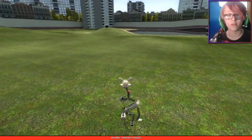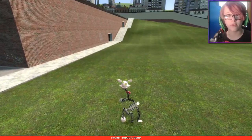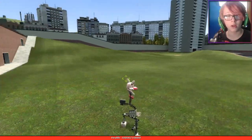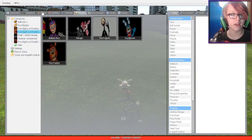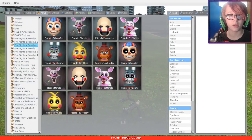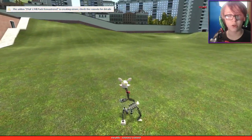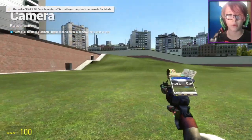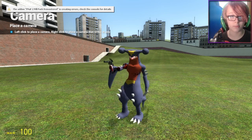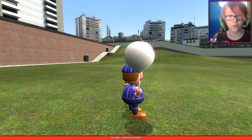The next morph is Mangle. This Mangle is still slow but actually faster than the other Mangle before, and it stands up more properly. Let's spawn in an enemy for this one - hostile Toy Chica. I just slaughtered it. I want to get a good view of these two so let's get the camera out.